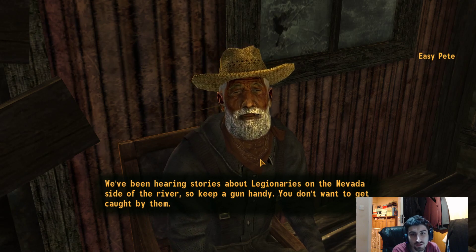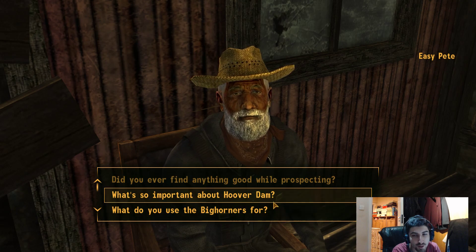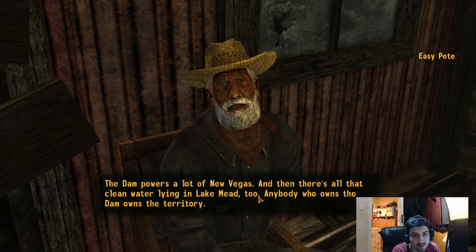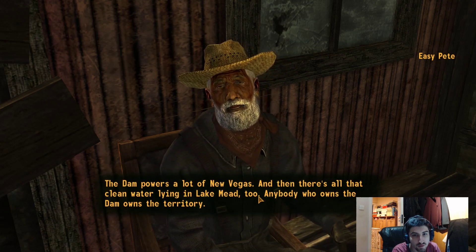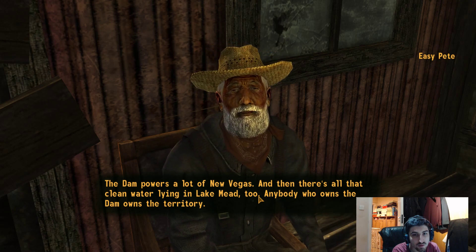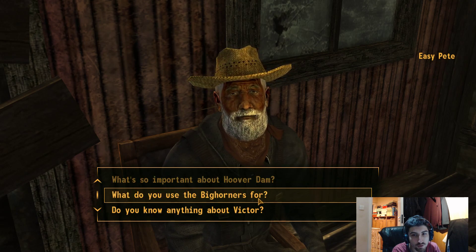We've been hearing stories about legionaries on the Nevada side of the river, so keep a gun handy. Oh, you don't need to tell me twice. Legionaries are about - they'll probably want to kill me. What's so important about Hoover Dam? The dam powers a lot of New Vegas, and then there's all that clean water lying in Lake Mead too. Anybody who owns the dam owns the territory. Fair enough.